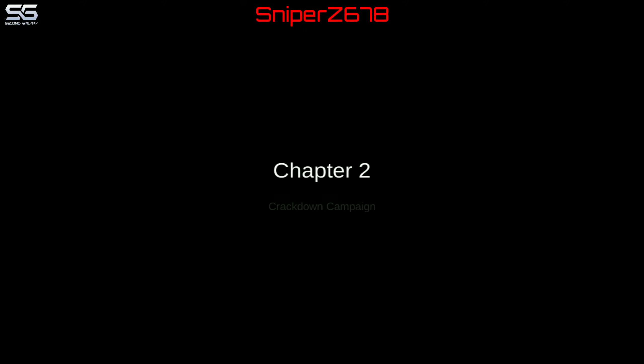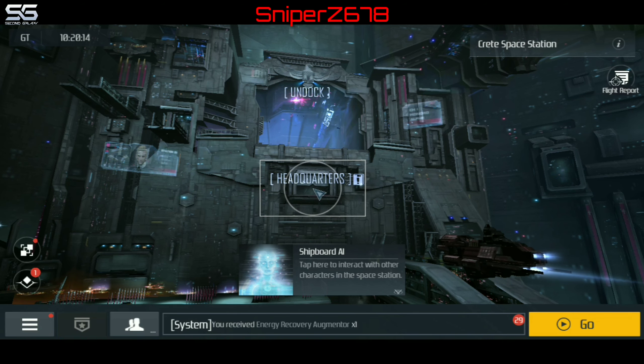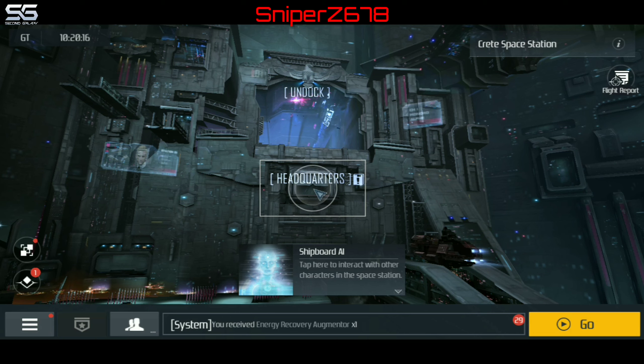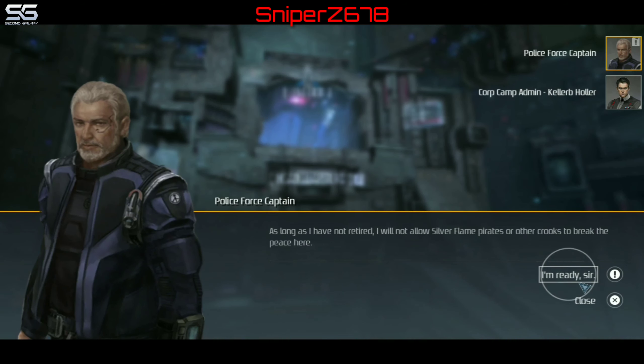Welcome to Chapter 2, Crackdown Campaign. Now in this one, the police captain comes back to me and asks me to do a mission for him which is part of the main mission. And that is to find Primus Alexei at a space station, so let's go do that.